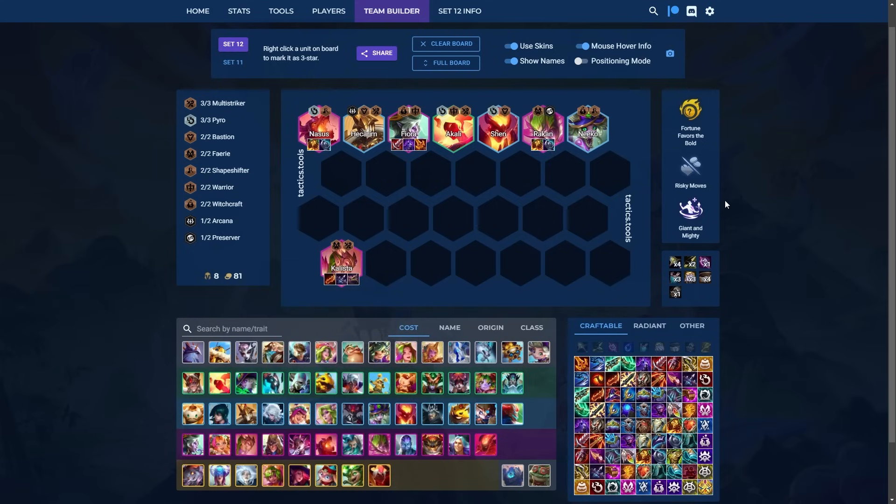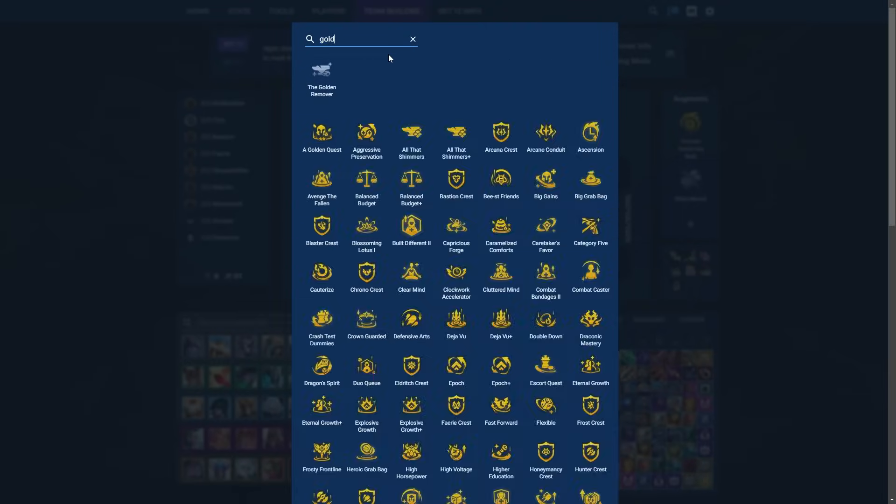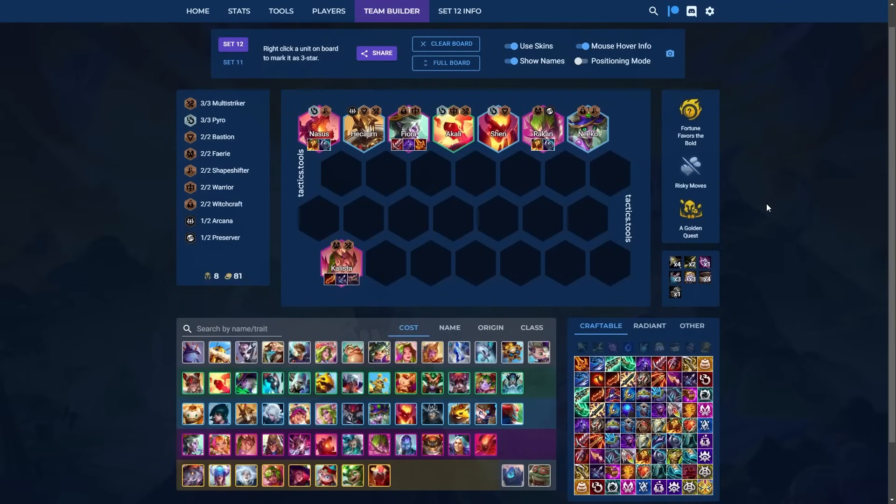Giant and Mighty is a good combat augment. Golden Quest is also very strong — it's the augment offered on 3-2 that says once you get to 162 gold, you get a free 2-star 5-cost champion and 3 items for them. It's absurdly broken, especially if you combine it with Risky Moves. Of course, surviving long enough can be difficult, but there are a lot of different ways to play this.